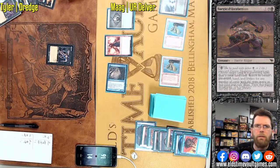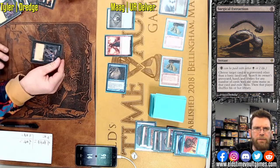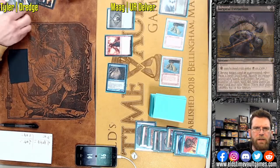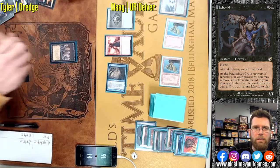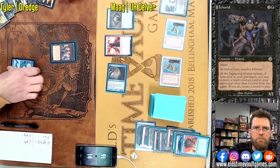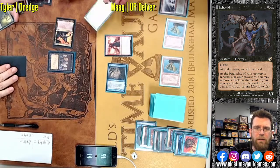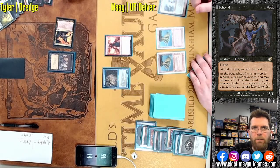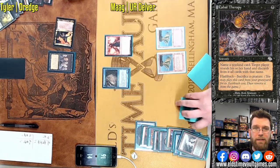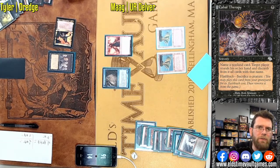Golgari Thug dredged back. Surgical Extraction — in case anyone needs a refresher, it does in fact target. Ichorid just being cashed out with Cabal Therapy, making a 2/2, and forcing himself to discard the Golgari Thug. End of turn, Prized Amalgam coming in — that was not ideal. Cabal Therapy targeting himself, but it's the only dredger he's got. He does need to dredge every turn. This game is closer than you would think.